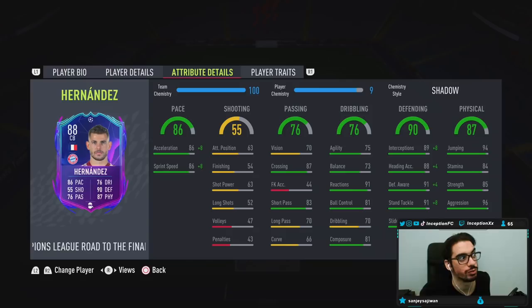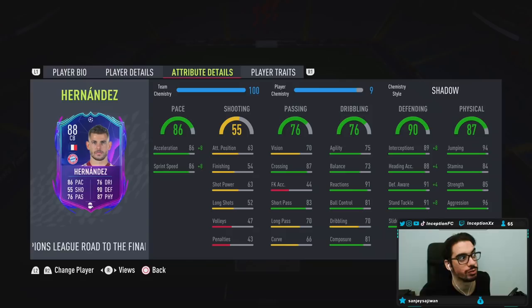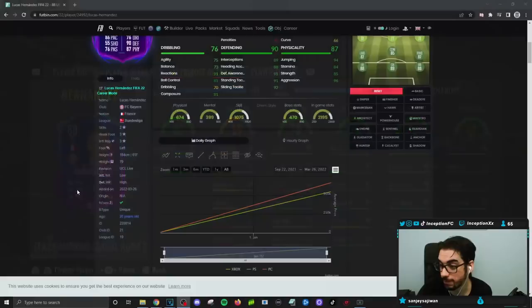I just like to have the feeling of manual defending. With the shadow chemistry style, you are also going to be boosting his defense to essentially be perfect. It's one of those cards that when it gets upgraded, the hope is that you can give him an anchor chemistry style, so that way he's good at doing all three things while getting a base card stats boost for the dribbling on the card.